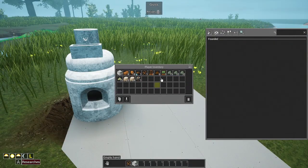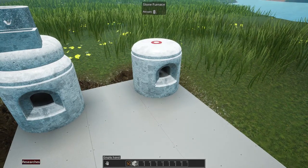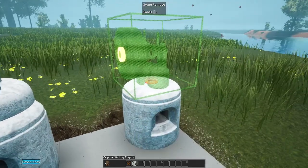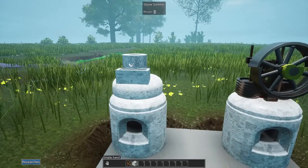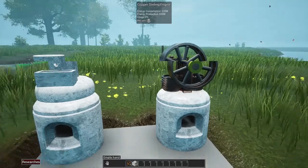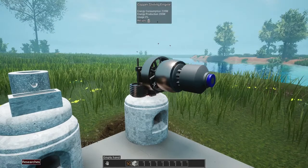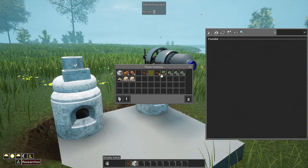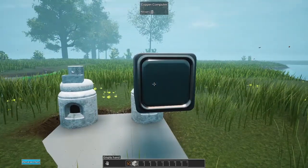Now that we have the copper and stuff going, we went ahead and made the computer. Let's plop this down so we can get the initial research computations going - we need to learn how to make automated arms because those are going to be huge. This thing only feeds into three and then stops processing, so we have to get the arms as soon as possible to automate quicker.